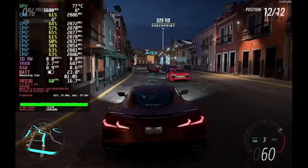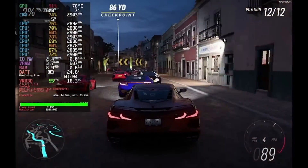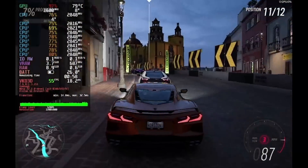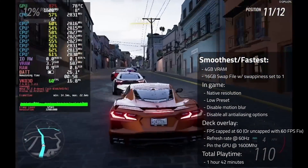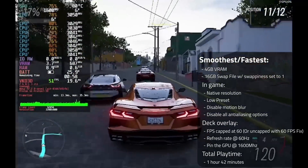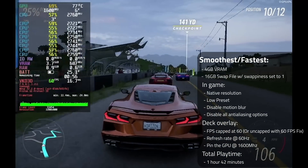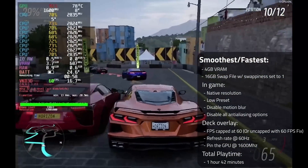Second, we have the smoothest, or fast, preset. The goal here is to prioritize smooth gameplay, with graphics being a secondary concern, so we're aiming for a near-locked 60. To have your Steam Deck run Forza like it's covered in a non-chloric, silicon-based kitchen lubricant, use the following settings: 4 gigabytes of VRAM, a 16 gigabyte swap file with a swap tendency set to 1. In-game, use the native resolution, the low preset, disable motion blur, and disable all anti-aliasing options. In the Deck Overlay, cap the FPS at 60, set the refresh rate to 60 hertz, and pin the GPU at 1600 megahertz. This preset gave me a total playtime of 1 hour and 42 minutes.